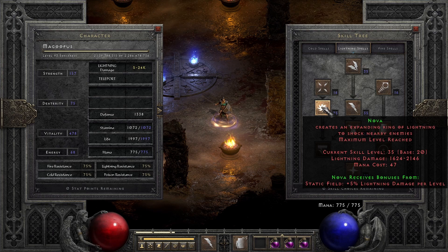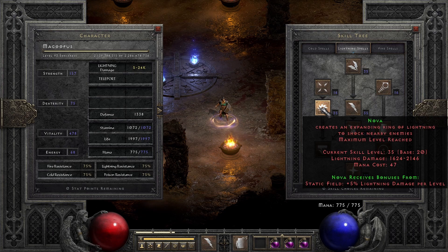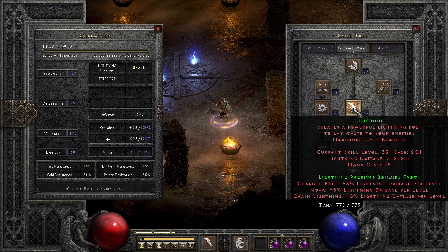That also required maxing out Nova for the synergy. I didn't put max Static Field, but the one point gave me enough where my Nova is also pretty strong. On weaker packs I can just Tele-Stomp and Nova, which is really good. And then on the bosses, we just hit them with Static Field until it doesn't work anymore, and then use Lightning, and they go down pretty quickly.